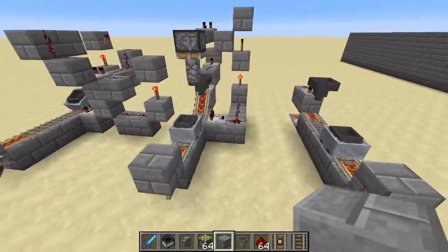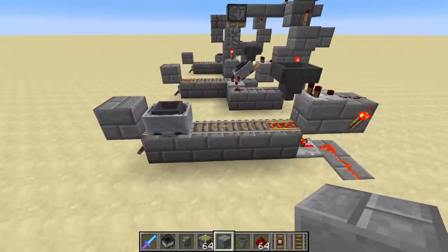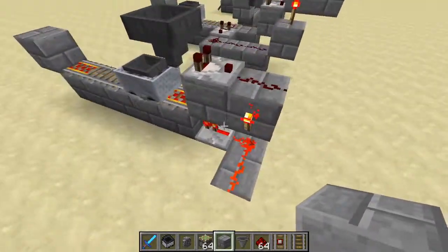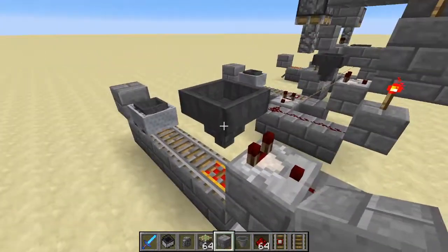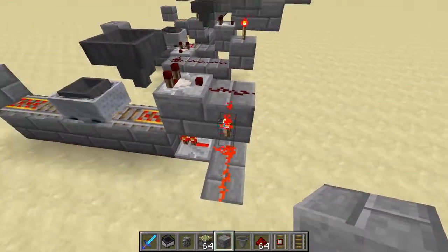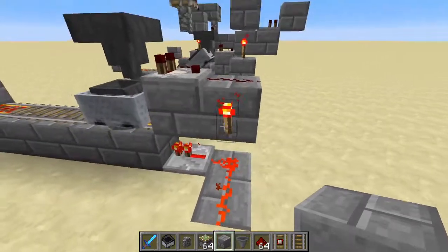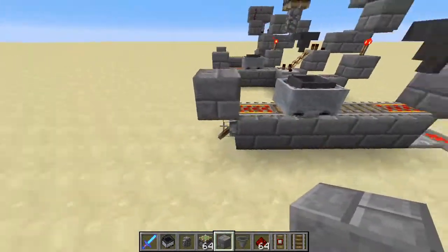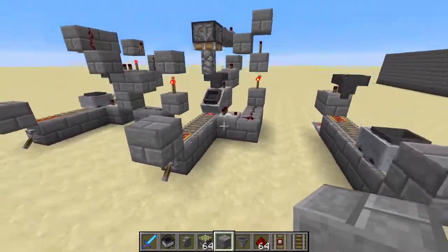So over here is basically my solution to the jamming problem. If you don't have many items, the simple design works just fine — it's very simple to build. You just need a comparator putting out a single signal, where a signal strength of one changes a torch and as a result changes the powered rail. Over here I'm going to explain how this more advanced version works, which has jamming protection.